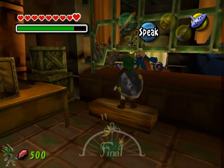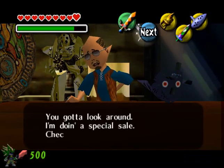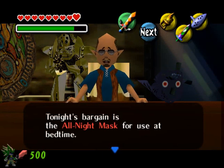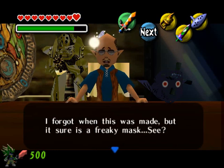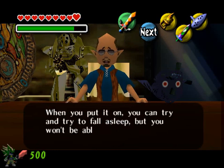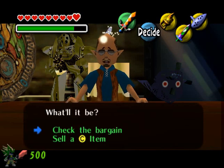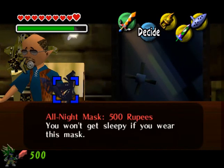If you're doing stuff on the bomb bag, you gotta look around — the shopkeeper is doing a special sale. Tonight's bargain is the All Night Mask, used at bedtime. It sure is a freaky mask. You put it on, you can try to fall asleep, but you won't be able to. Pretty creepy, huh? So we'll check the bargain out. All Night Mask, 500 rupees.